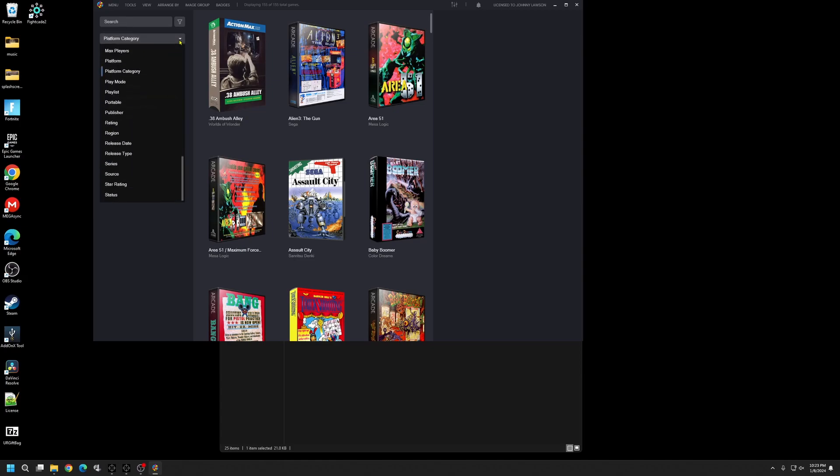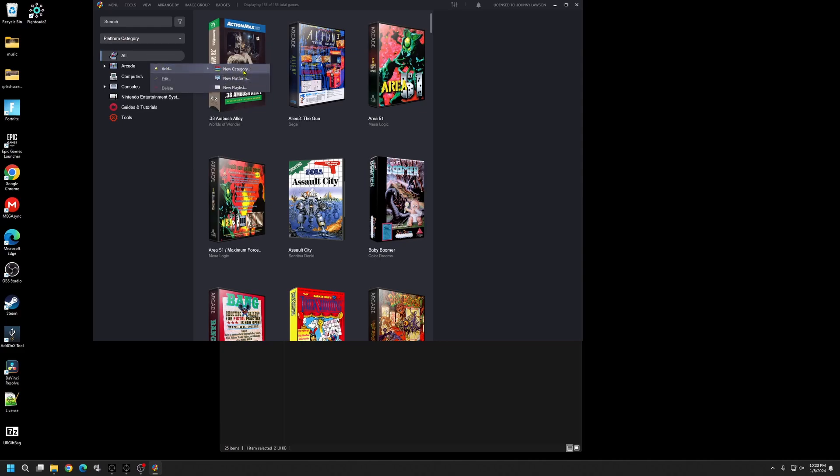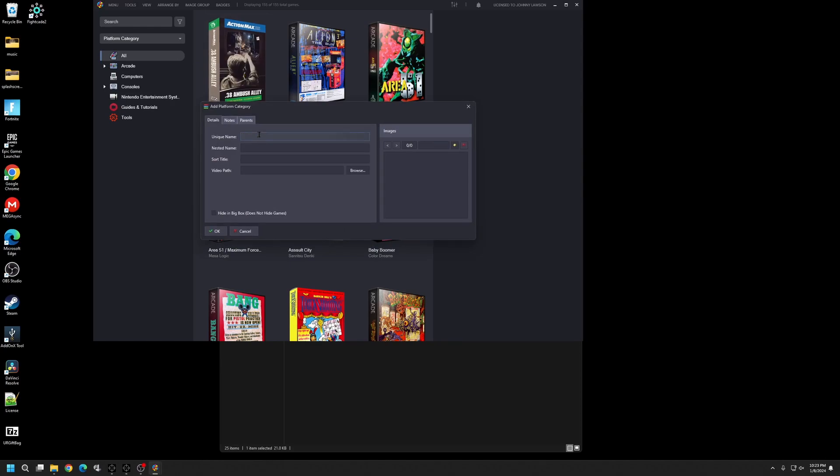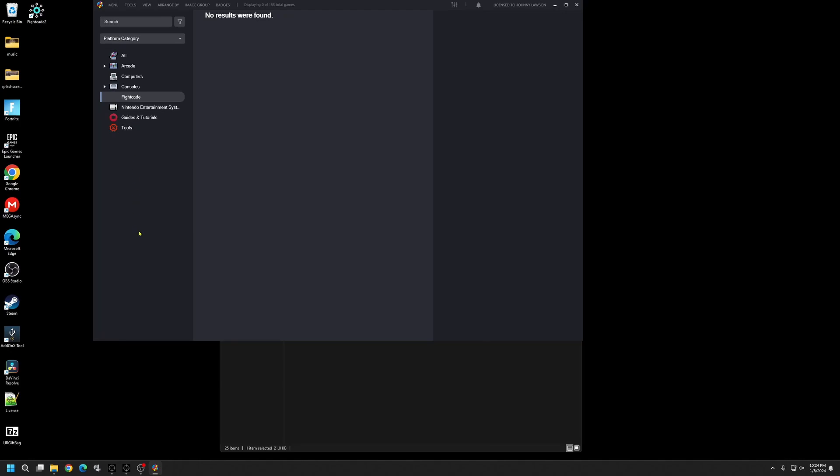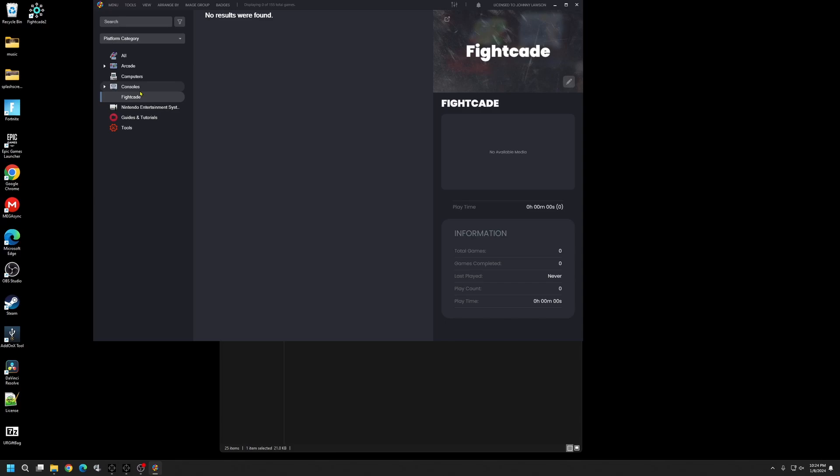Open up regular Launchbox and go to your platform categories — I find it easier to start this way. We're going to create a platform category. Go to categories and call it Fightcade. For the nested name, just put Fightcade as well. We want this to show in Big Box, and we want it at the root — make sure it's not checked anywhere else. Hit OK. Now we have a Fightcade category, but it won't do anything yet — this will just act as a category that we'll place the actual emulator in.